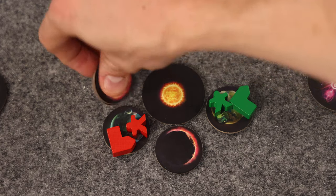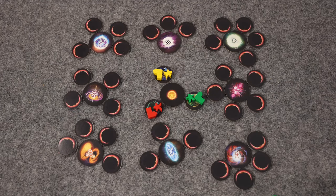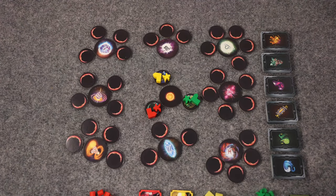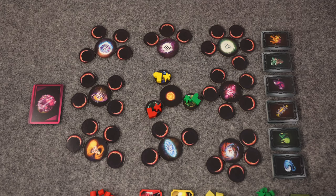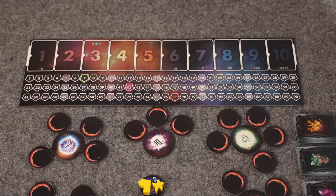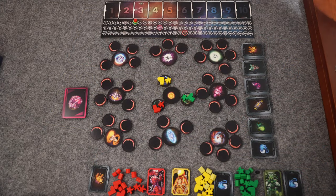Each player places one of their factories and one of their starships on their chosen starting planet. Planets that aren't chosen are returned to the planet supply. Then shuffle all remaining planets and place them randomly face down around all of the stars — each system must have at least three to seven planets. Sort the resource cards by type and place them face up in separate decks, called the bank. Shuffle all alien artifact cards and place them in a face-down supply. Each player draws one of each resource as their starting hand. Place the planning board within easy reach, randomly determine a first player, and each player places their score marker on the seventh space of the score track. After this, you're ready to play!